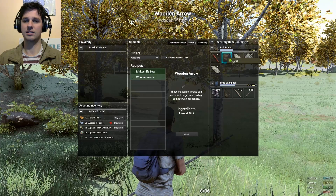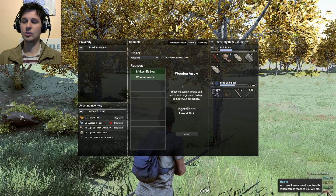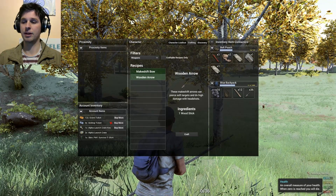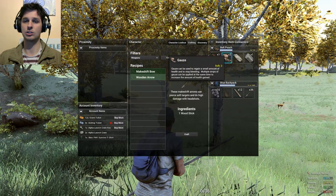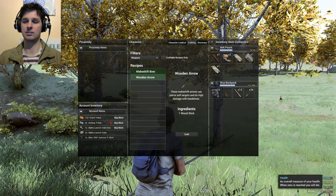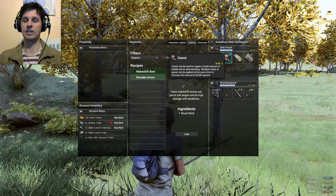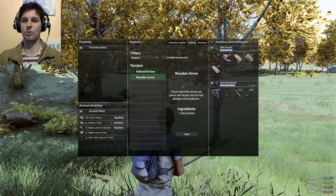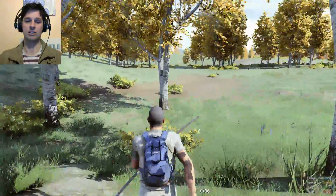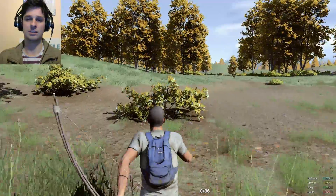When you're using bandages, make sure you let your life bar go up the full 10% because each bandage gives you 10%. If you use another one before it's gone up the full 10% — thinking you'll heal quicker — you won't. You'll have wasted one, and it still only goes up from when you clicked it. So it's best to wait until it's gone up 10%, then use another one.